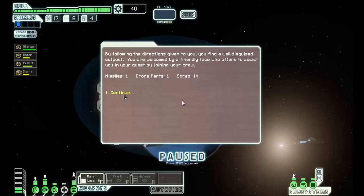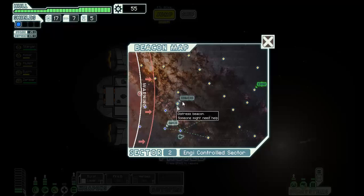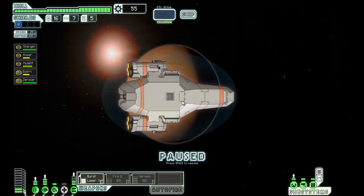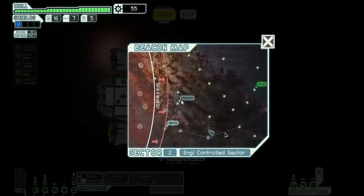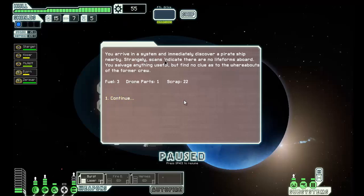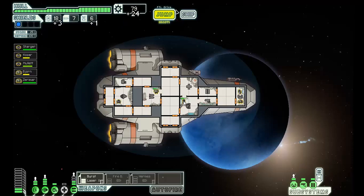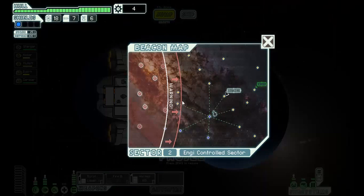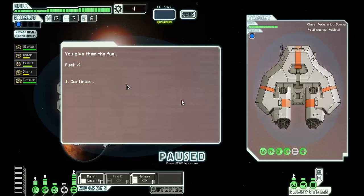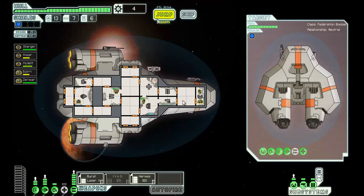Let's see what's at the quest beacon. Got some scrap. I'll respond to the distress call — nothing happened there. Going to the next beacon to get more scrap. I immediately discover a pirate ship nearby — strangely no life forms aboard. I salvage everything useful. I'm going to the next stress beacon. I have plenty of fuel so I'll give them some fuel.